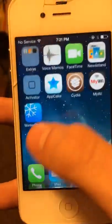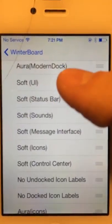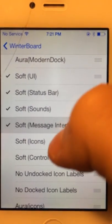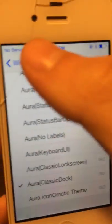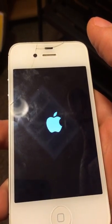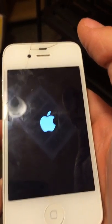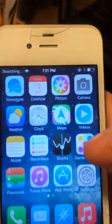Then you got WinterBoard right here. Let me show you my apps first — see how they are. Now I'll go in here, select themes, go back and respring. Let that screen load. Now look at them.